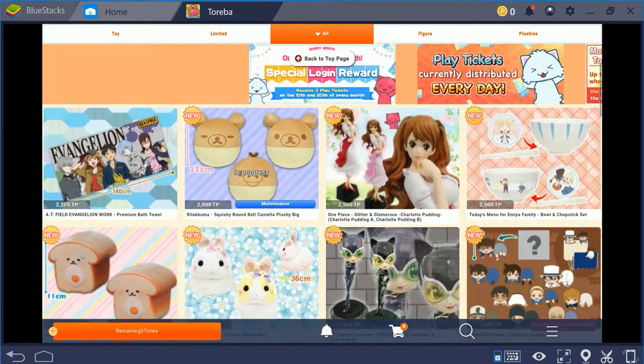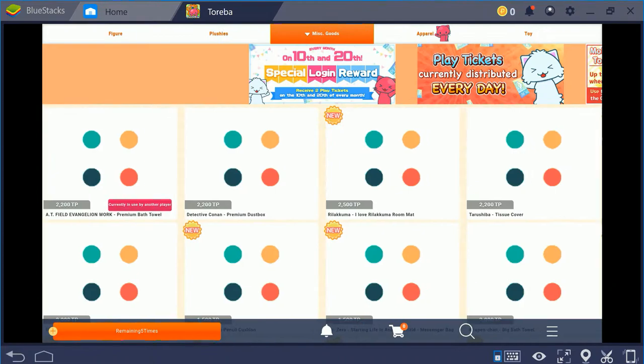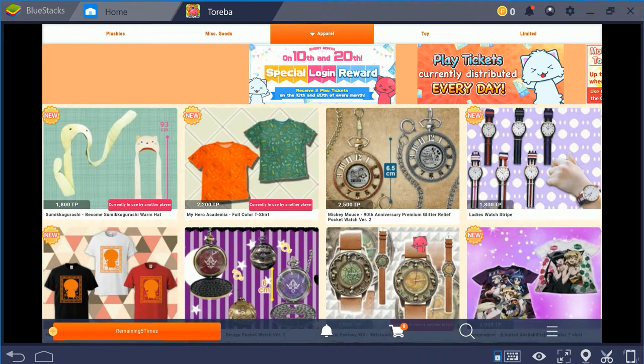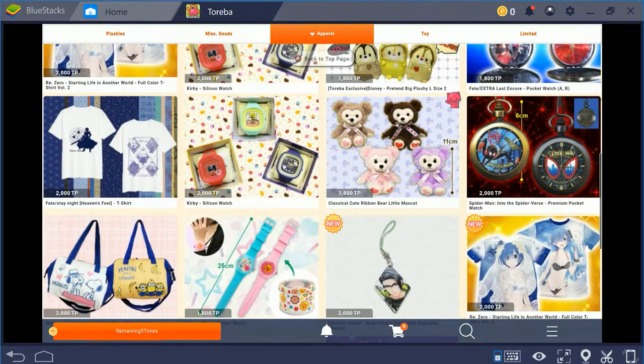When you're playing this game you'll have a different selection of prizes depending on what you're after. At the top you'll always have your banners for different events. You can select figures, plushies, or miscellaneous goods — which can be anything from electronics to trash bins, messenger bags, mats, and Kleenex box covers. There's just such a wide variety.